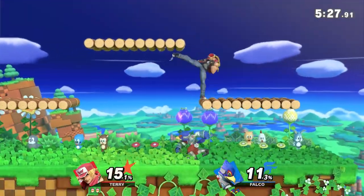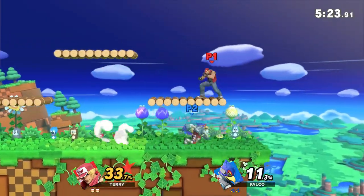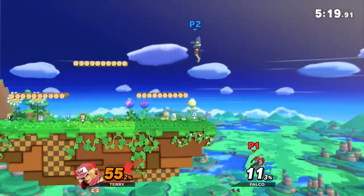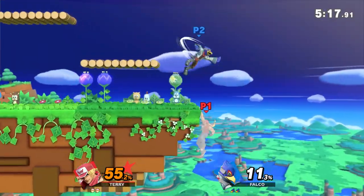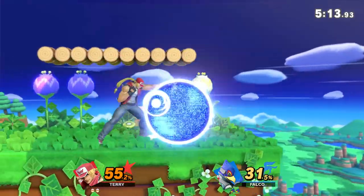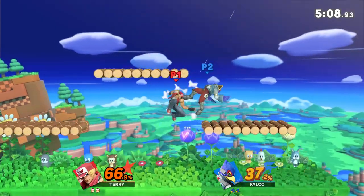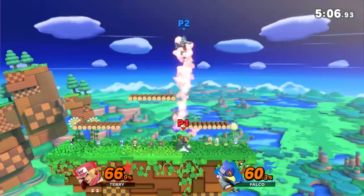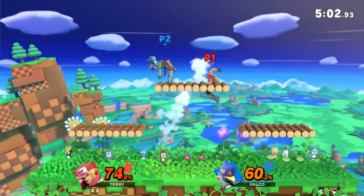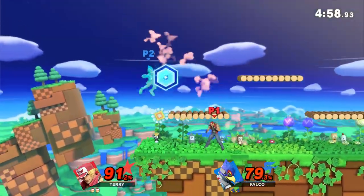Up tilt also covers the platform above you and seems to have set knockback, which lets you set up for certain things — up tilt into Power Geyser, for instance, is definitely doable. Forward tilt is a decent get-off-me move with good range and intangibility on the foot. Down tilt is very good when you're not in jab range, and you can do a lot of the same combos out of jab. You can even down tilt into jab, then cancel into a special.